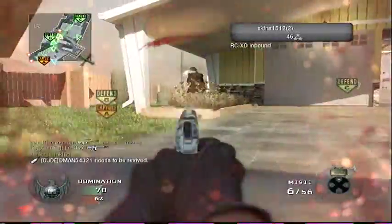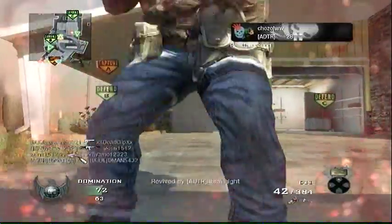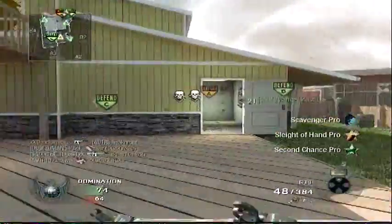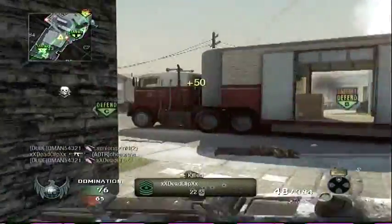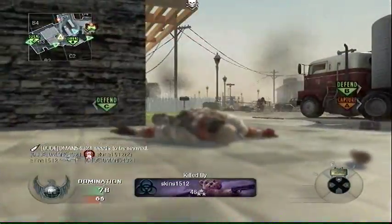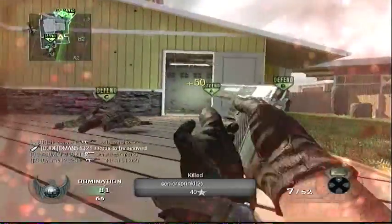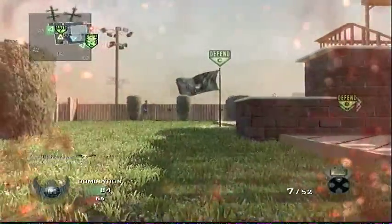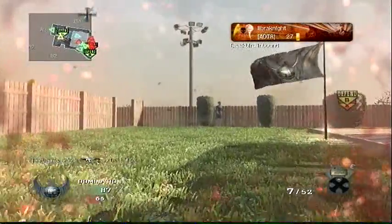I don't know what camera I have on there but it looks pretty alright. And am I rocking last stand? Yes I am. Last stand pro is pretty sweet. If you didn't know, when you go into last stand, any attachments on your sidearm go away. So if you had dual wielding, that goes away. The fully automatic upgrade also goes away, which makes it really fair — you can't dual wield in last stand like you could in Modern Warfare 2.